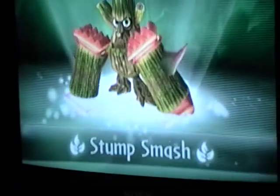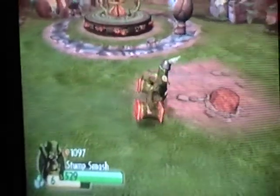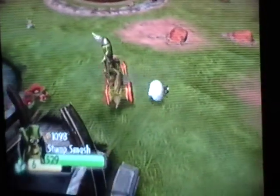And there's Stump Smash. He chose a path, and he hasn't had any upgrades. He has the spike things on him, so when enemies walk up to him, he does damage to them, like you saw.